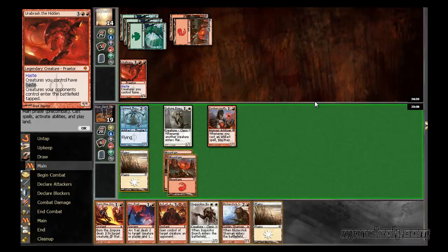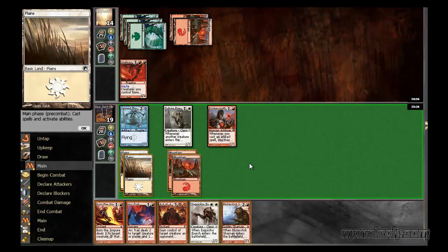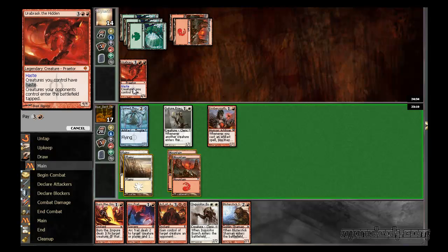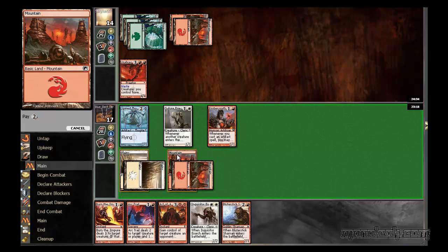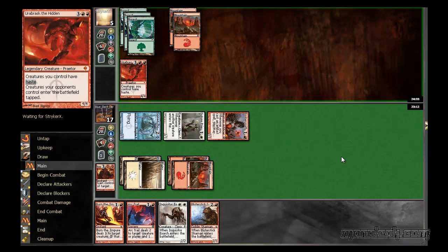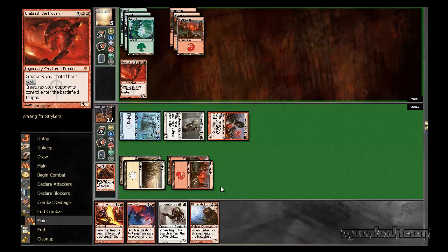I might 2-for-1 myself to burn it. I could just hit him for 9 and then have him pretty much dead on board. I don't think I'm going to do that actually, because then if he makes a guy, he'll go to 4 and then I've got Arctrail and Inquisitor Exarch. So yeah, he's basically dead here. Unlucky - should have kept a better hand. He just wanted to show me his mythic. I'm being a bit arrogant but I'm pretty sure he can't lose this game, because even if that doesn't work I'll just Blister Stick him next turn.